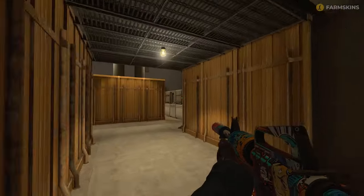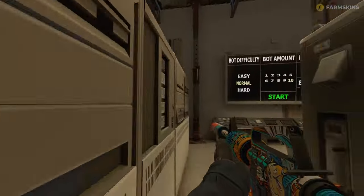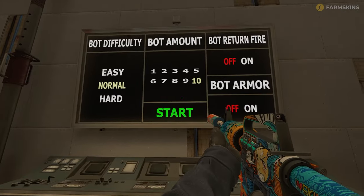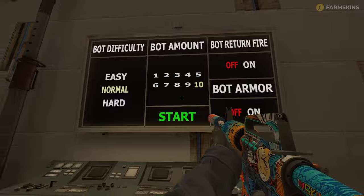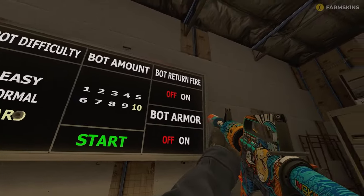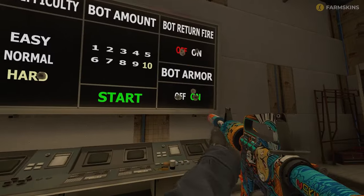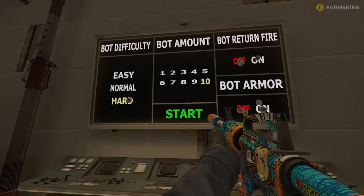The third part of the map is for practicing in-game-like conditions and is essentially a settings screen. You can pick bot amount, enable or disable return fire, armor them up or leave them unarmored, and of course choose one of three difficulties. Just jump right into hard, since the bots aren't very smart here — they exist to help you polish your aim and weapon handling.